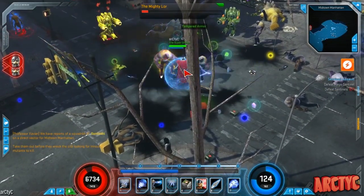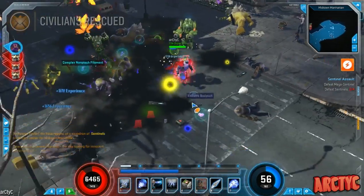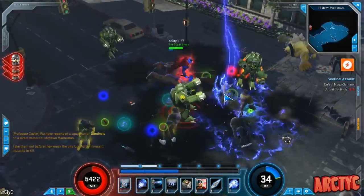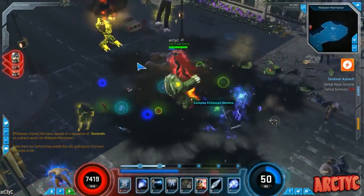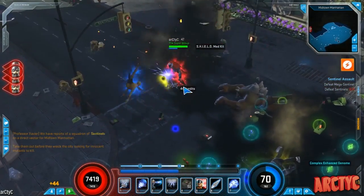I'm using Asgardian Frenzy and going in for melee attacks, and I have Thundering Strike on my basic attack, so I'm getting life steal from the physical damage through Thundering Strike.